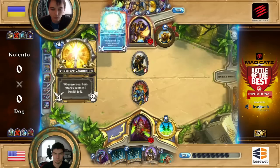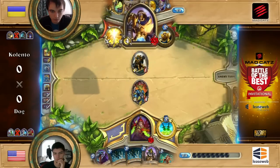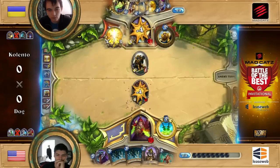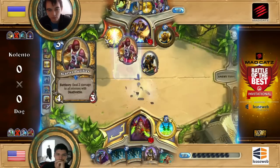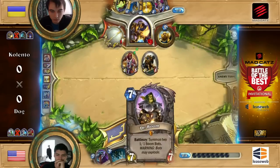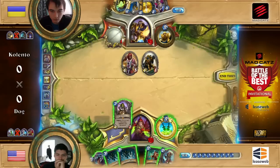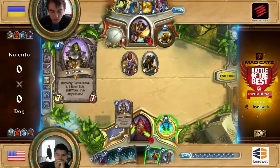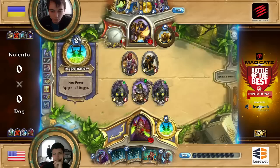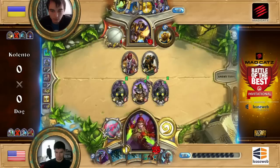I'm just wondering what the follow-up is from Dog's perspective as far as aggression goes. You have to play Dr. Boom as soon as possible. Yeah, but it can't feel that good. Well, you have only one spell power... here's the second one. That is nice. It's still kind of not enough. And he decides to play Dr. Boom. That is pretty sensible. It's going to contest the board a bit and put a little bit of pressure on Kalento to deal with this.